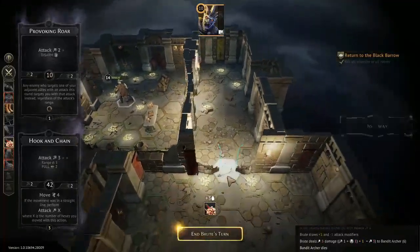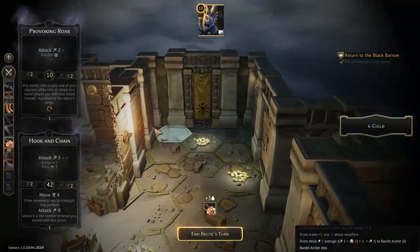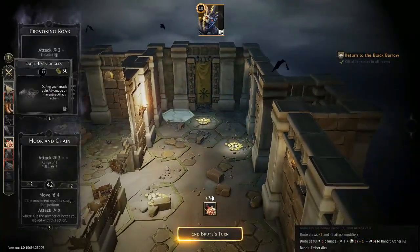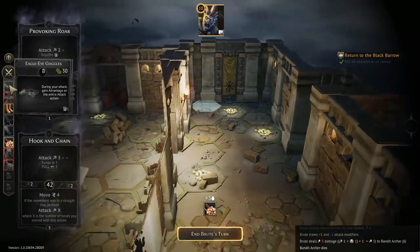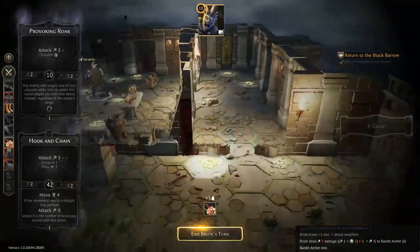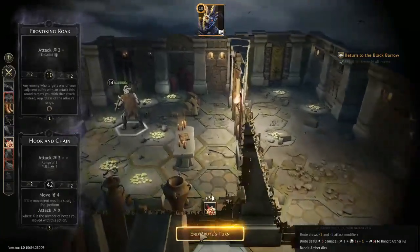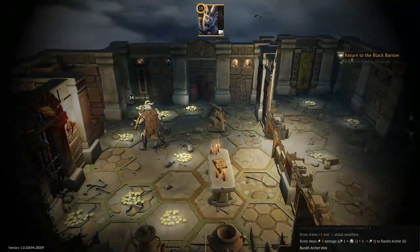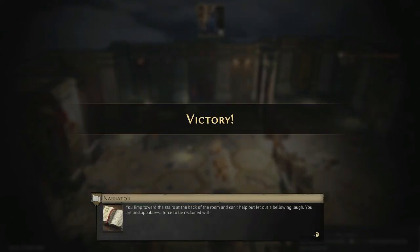One thing you can do if you fail to get the kill on the Archer is restart the round and change where you use Eagle Eye Goggles, since you have two different attacks you can apply it to — that lets you dodge the miss if it comes out on her. Overall, I got really good RNG on this run. That is my strategy for this level — I hope it helped. Feel free to leave a comment if you're struggling or if this worked for you. Have a good one!